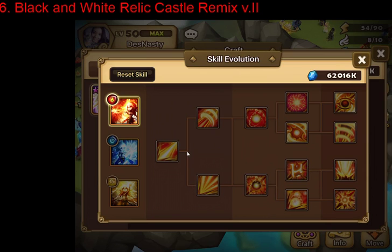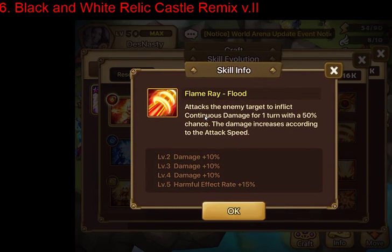The third abilities branch out further, and you can only pick them based on the route you go down — you can follow the trees to see what you can pick. On the top path for the fire homunculus, we have the upgraded first skill, Flame Ray Flood. This is an attack speed scaling ability, similar to Felmars' first ability. It does add a continuous damage effect, which is nice.